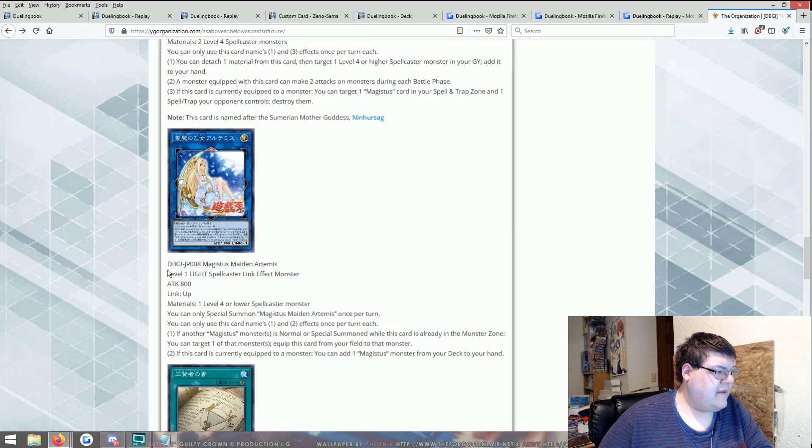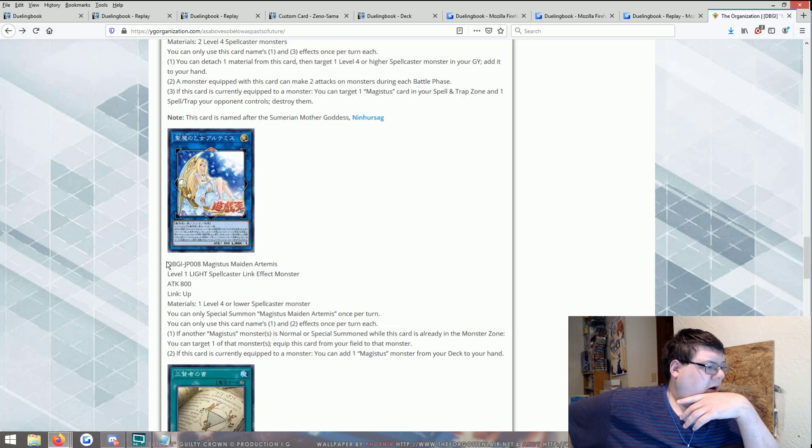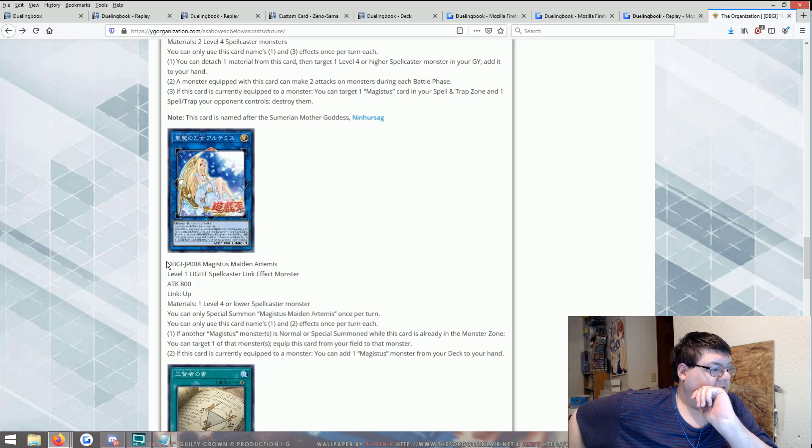Magistus Maiden Artemis — one level four or lower spellcaster-type monster. You can only special summon one of these once per turn, and this card's first and second effects are each once per turn. If another Magistus monster is normal or special summoned while this card is already in the monster zone, you can equip this card from your field to that monster. If this card is currently equipped to a Magistus monster, you can add a Magistus monster from your deck to your hand. So you start with a normal spellcaster, make this, then summon a Magistus monster, equip this onto it to free up the zone, and get a search — that's pretty good. This is how you use link ones effectively in card design.